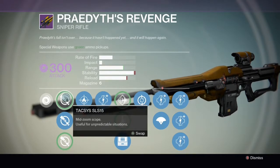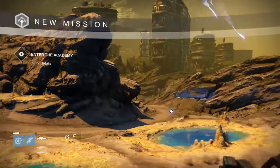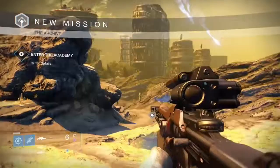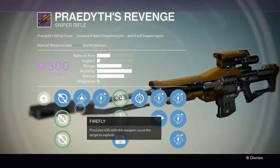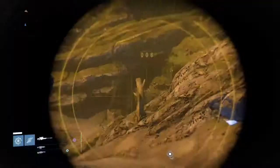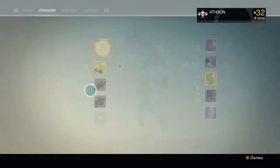The three sights for this weapon start off with the first sight, TAK SYS LS15, a mid-zoom scope useful for unpredictable situations. The second sight, which I use on my class setup, is the Ambush SLH-25 — an agile, snappy scope that handles beautifully and rewards a skilled hand. This is my preferred scope for this gun.